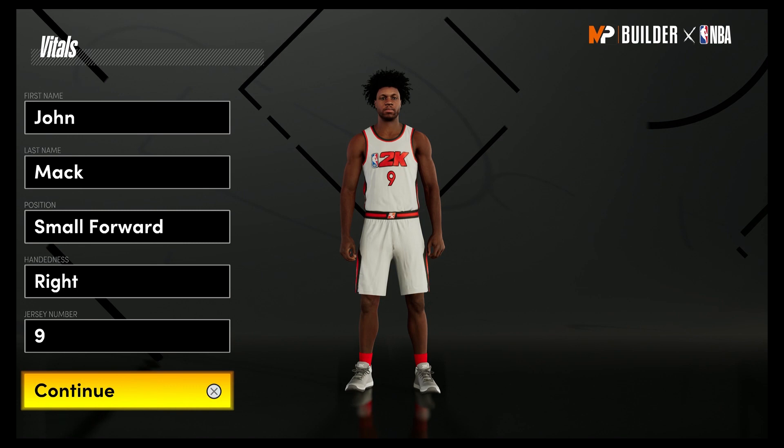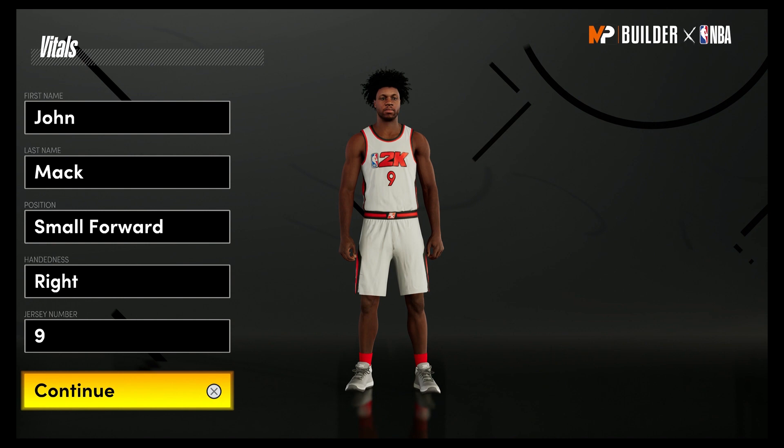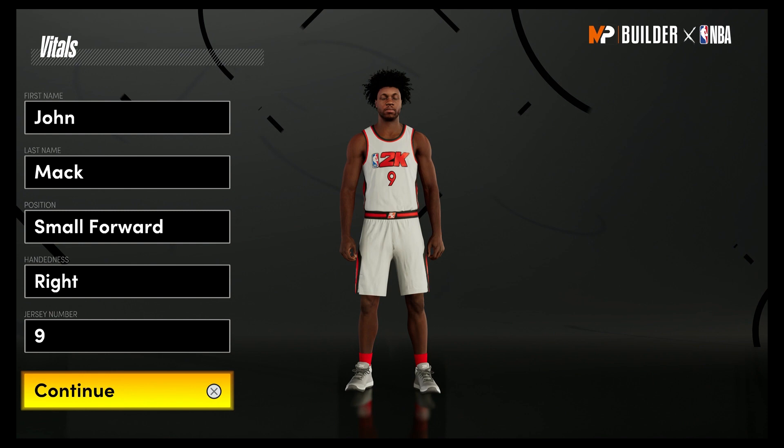What's going on everyone, this is Mac Roberts back again with another NBA 2K21 MyPlayer builder video. Today we're going to be taking a look at the best Denny Avdija build — Avdija, not Abija, like I said in the last gen build. This video is part of my next gen draft lottery pick build series. You can check out the entire series in the description box below, and if you're looking for Denny Avdija for current gen, you can check that out in the title card above.